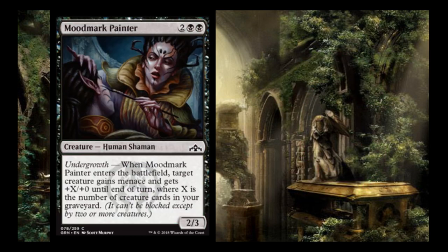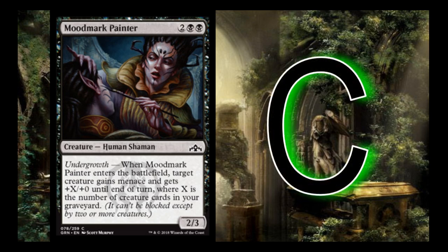Moormark Painter is 2 black-black for a 2/3. When it enters the battlefield, target creature gains menace and +X/+0 where X is your undergrowth count. The card is a C — it's going to be really important for breaking board stalls. If you have one or two of the weaker flyers, this makes me want to play it more because opponents normally won't have multiple flyers to block, so you can hit for a lot. A lot of the undergrowth effects deal damage equal to undergrowth, which is really strong.